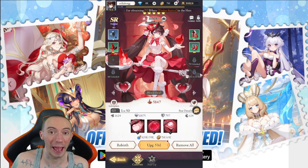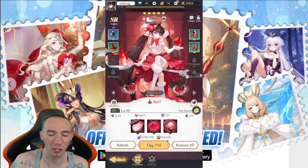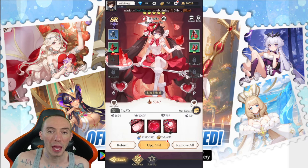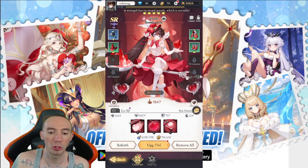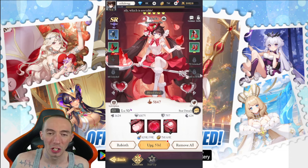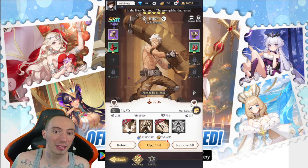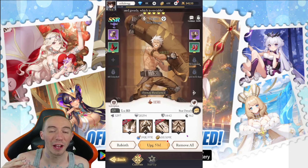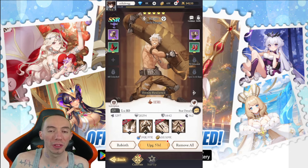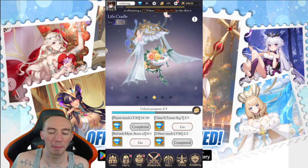The key difference between SR and SSR units is their abilities. SR units can be ranked up to five, six stars and beyond, but they only have three abilities — and you unlock that third ability at level 50. SSR units have four abilities total, with the fourth unlocked at level 80. Prioritize getting your SSR units to 80 so you can use all four skills in battle.